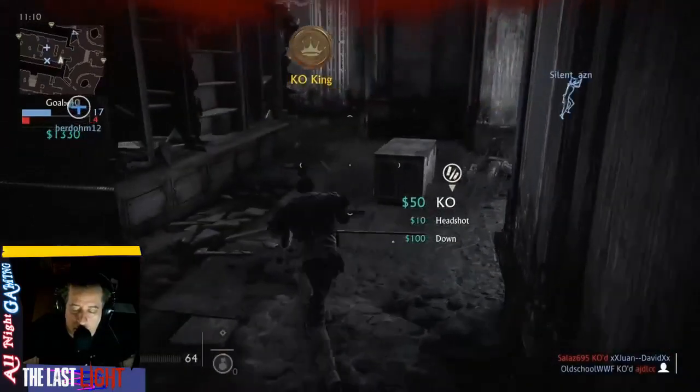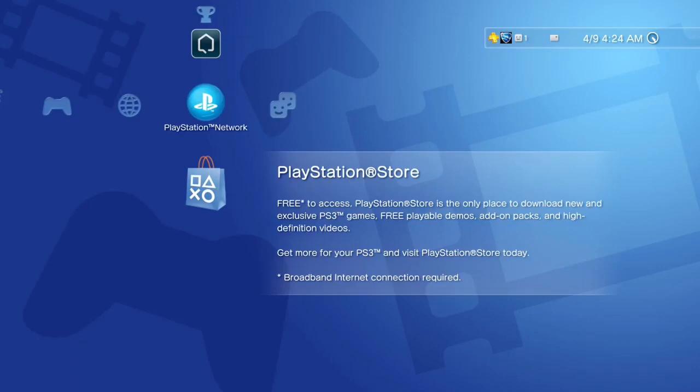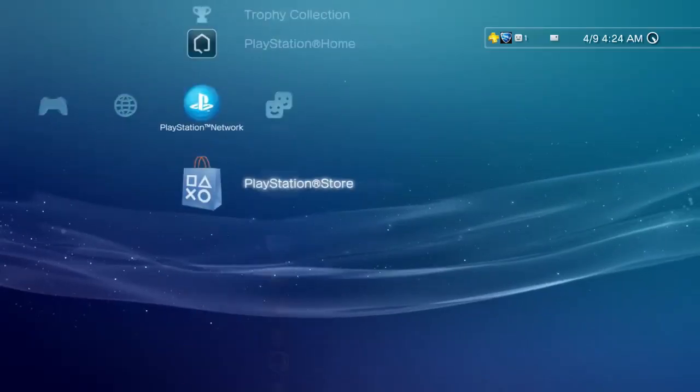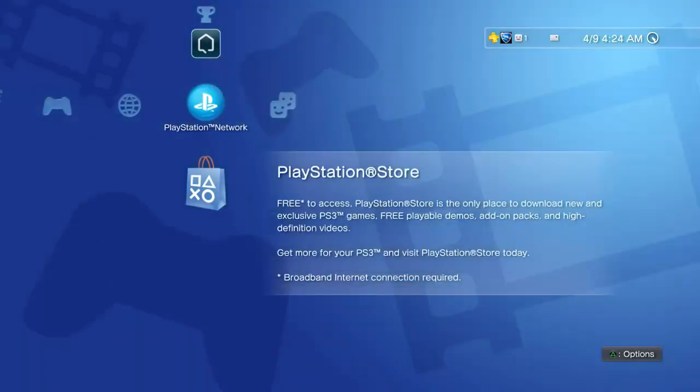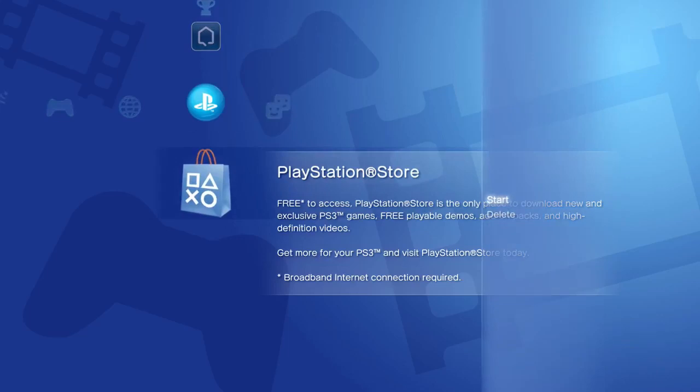So I did a little bit of homework checking around and here's what you're going to want to do: go to your PlayStation Store logo there, which is right over there. Where it says options at triangle, hit that. You have either start or delete — what you'll want to do is hit delete.